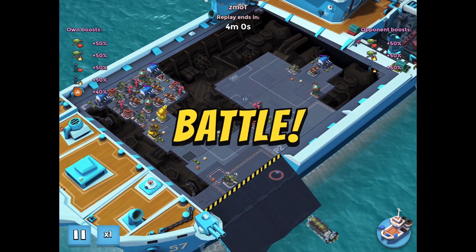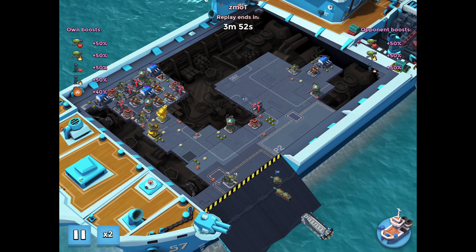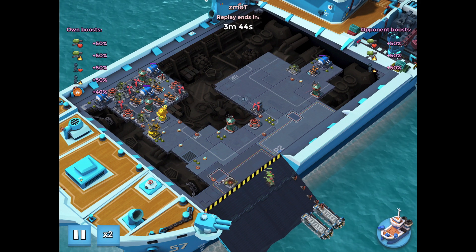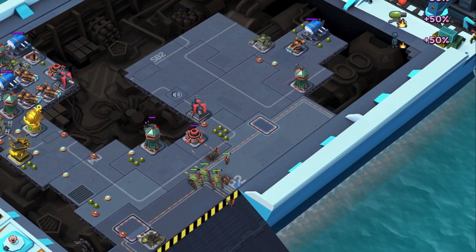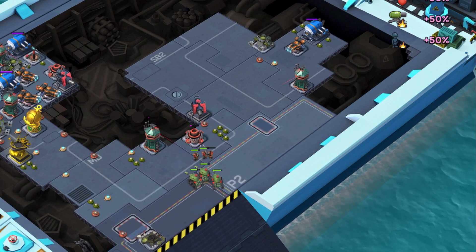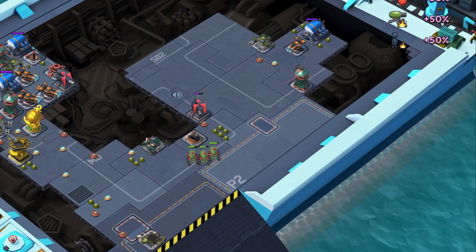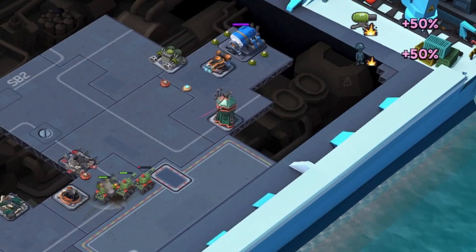This is Zedmott's attack on my base. He starts out with one boat of tanks taking out the machine gun and one boat of heavies in support. If he had used a second boat of tanks instead of the heavies, he probably would have cleared the right side. The heavies are getting picked off one by one by the cannon, and then the cannon starts damaging the tanks.